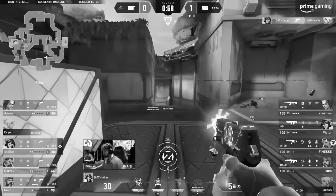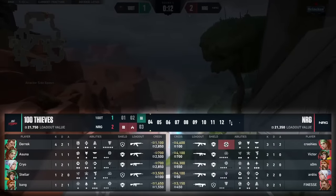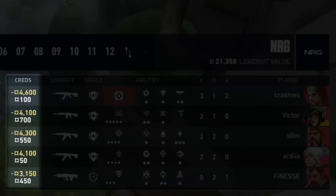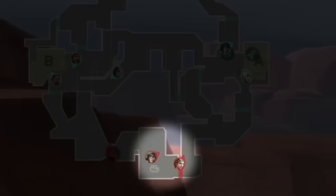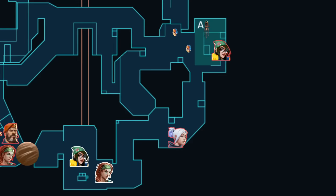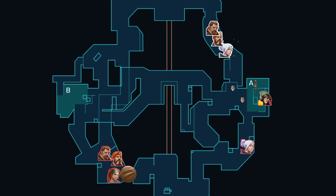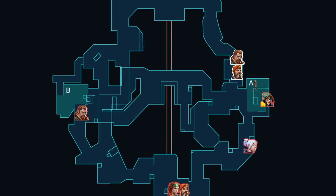NRG stomped out against the eco round, and 100 Thieves were able to clean up the bonus round nicely. So both teams have solid loadouts heading into round four. But NRG have low credits, so this is an important swing round. They start with three players on Dish and two players towards the south, eventually going into an A split through Dish. 100 Thieves are in a 3-2 spread, contesting B main pretty hard, pushing NRG into Cryo who's posted up in A main alongside Stellar. Fracture is all about being proactive — if you're not fighting, you're losing.